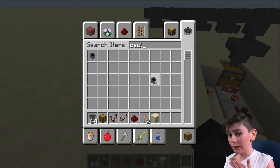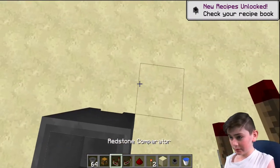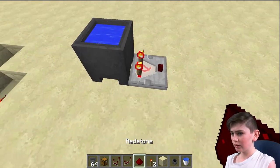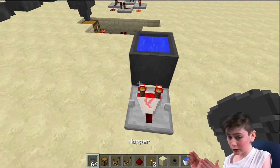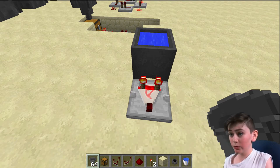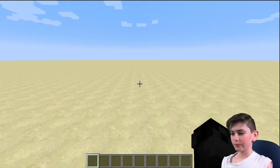You can also get a cauldron, a water bucket, and a comparator. The comparator is not getting any signal by default, but when you fill the cauldron with a water bucket, it actually gets a signal. It also helps to know that when you have a sticky piston pushing something, there are certain blocks which can't be moved. You can't move hoppers, you can't move chests, you can't even move cauldrons, you can't move obsidian for a portal, and you can't move bedrock — as you can't even mine it.